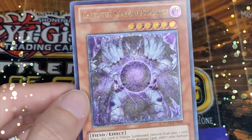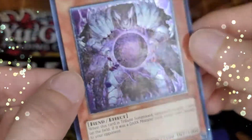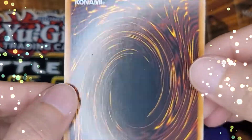Ultimate rare Kaius the Shadow Monarch from Turbo Pack, just showing off the holo again. This is another card that I pulled straight from the pack, so I expect a PSA 10 again.